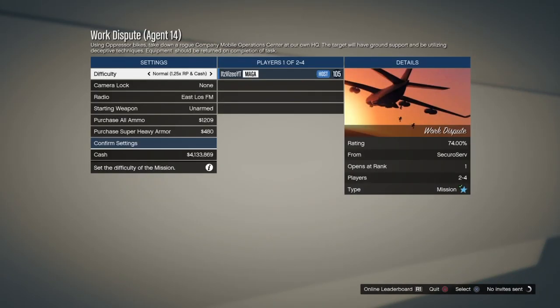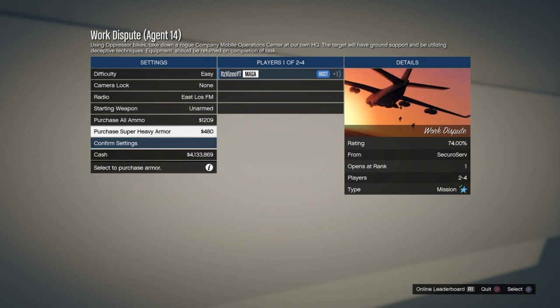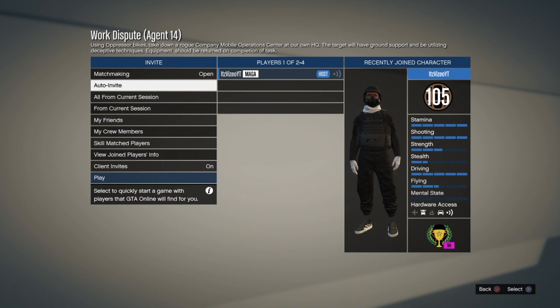Once you've loaded it in, you can put on any difficulty you want, whatever you'd like to do. Just go ahead and press Confirm Settings. Now you're going to have to wait for someone to join you, and if they don't, just ask a friend to join you. They just have to stay for like five minutes.